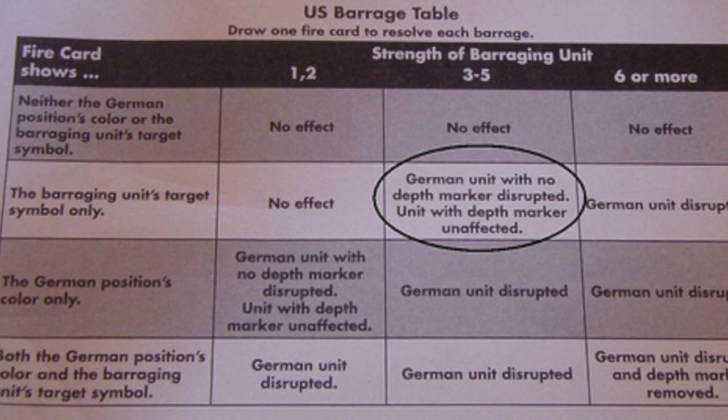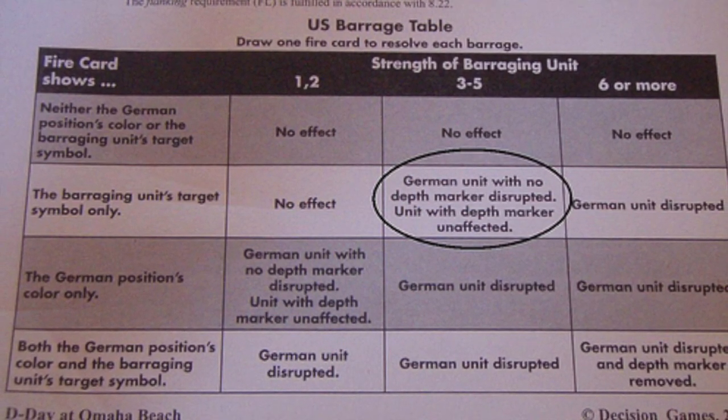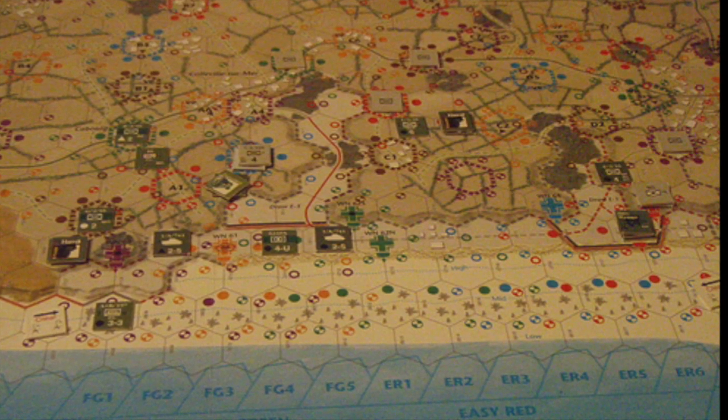With that done, I remove all cards played for that turn and put them in the discard pile. The turn track indicates on turn 6 that I should shuffle the deck, so I do this to get a new full draw pile ready for turn 7 and my continued assault on the Germans.